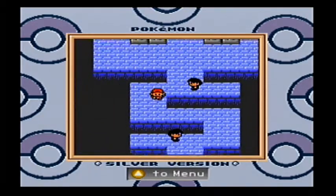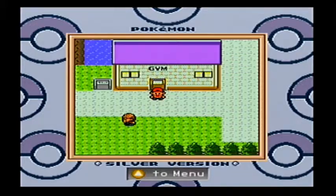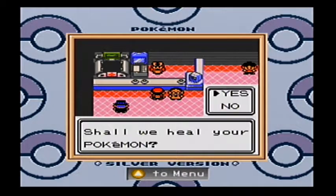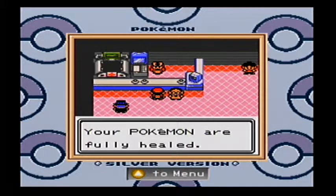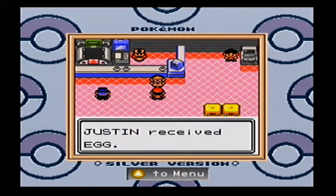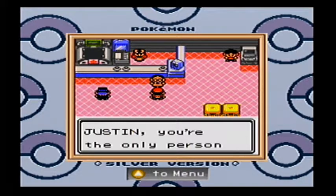We actually have to go to the Pokemon Center. I was just going to cut away, but we got a phone call from Professor Elm, and this guy standing right beside me as I heal my Pokemon will give us something new to this game, which is very exciting for a lot of people. He asks us if we want to take a Pokemon egg.